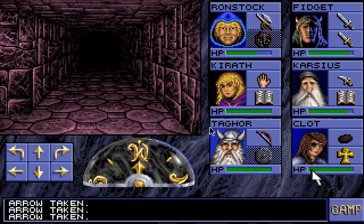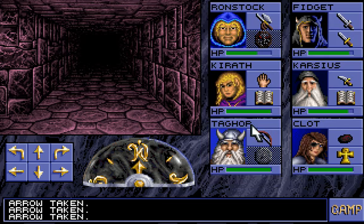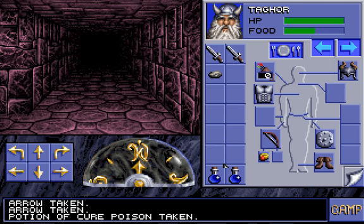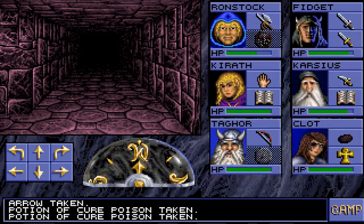I think what I'm going to do is drop Tagor and Kirath for now, just because we want to collect more experience on our other characters. Definitely want to cure poison first — that's a quick fix.